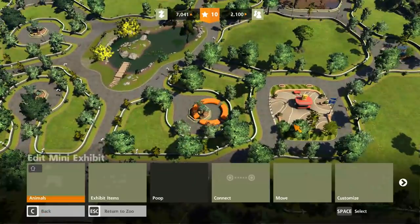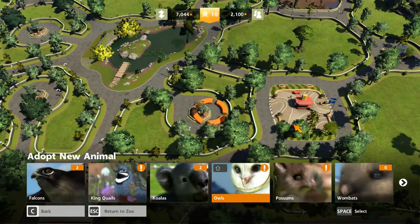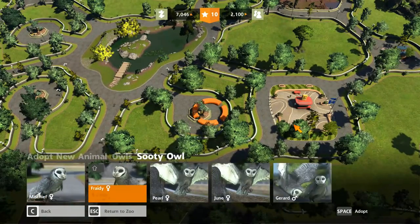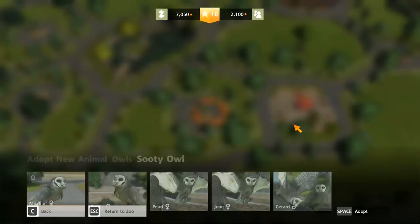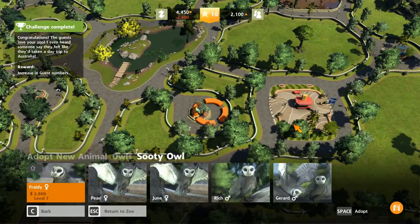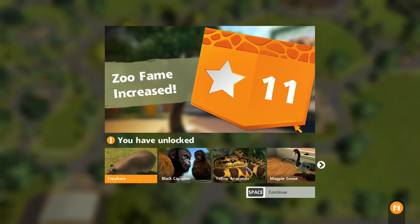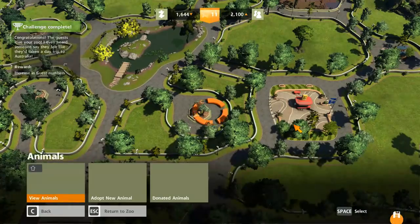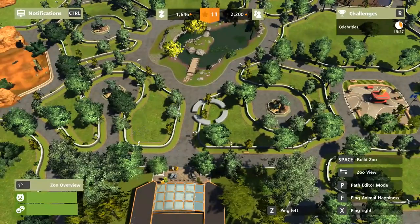I'm also incredibly poor. We also want owls — owls are expensive. Mischief — that is a fantastic name for an owl. And Freedy. Level 11. One we've already seen before in the last episode. Bunch more new animals right there — everyone should be nice and happy. I am incredibly poor.